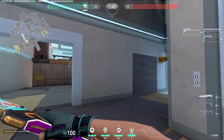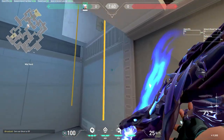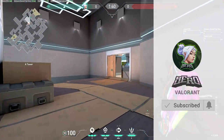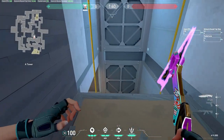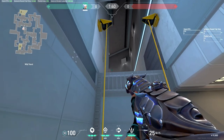As the enemy team rotates through here, they're going to know you're at vents. You don't want to peek right away — you want to wait for the enemies to already push site. After they push site, you could peek out of vents and start killing them. You don't want to instantly after killing the vents guy just peek out heaven and die. Hold for anybody pushing, then peek — it's basically a game sense thing.